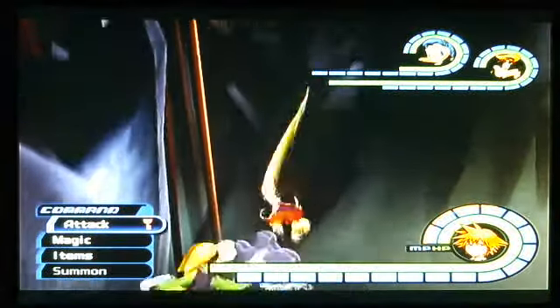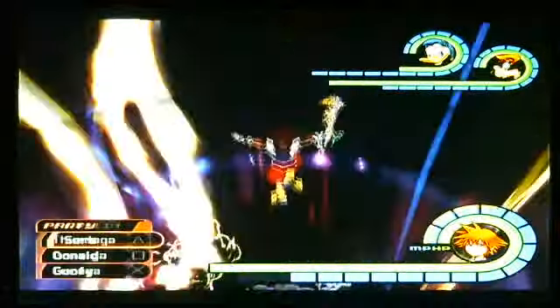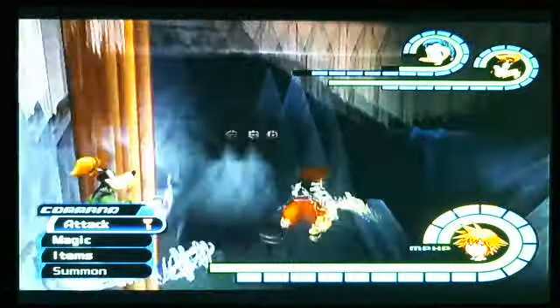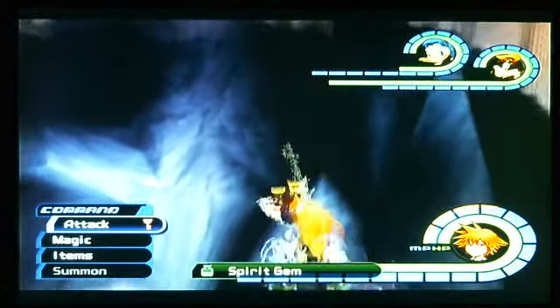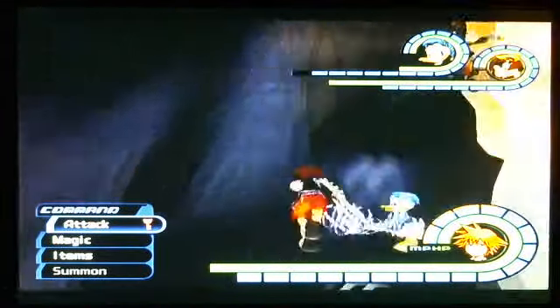You can still do little things like attack, and you won't fall any further. You can do magic, you can do items, Dodge Roll — look at that. Spirit gem! I didn't know little items from the last time you were there would still be here.